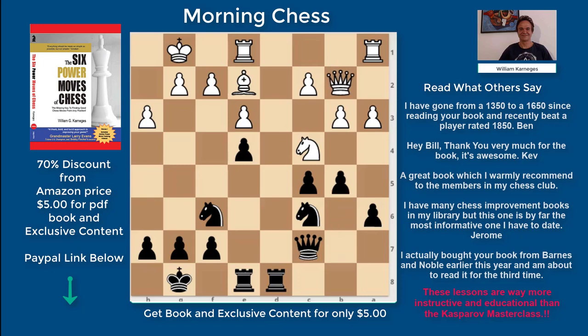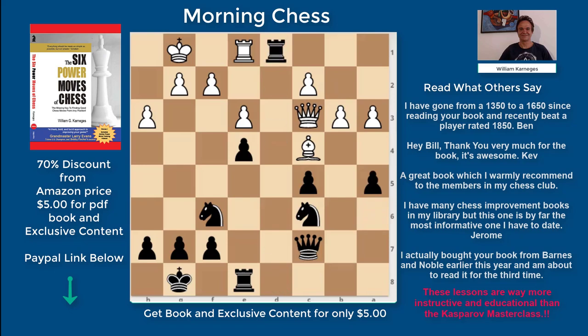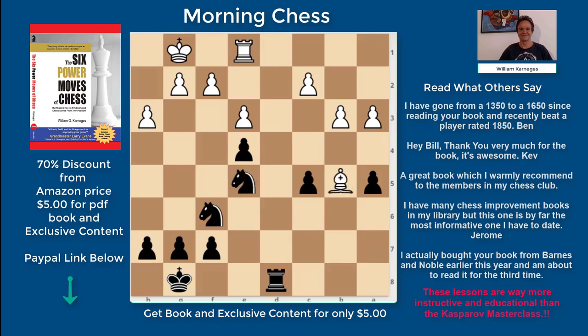The knight has no escape squares. Now it's a matter of technique. He keeps playing because he's a 2100-something player and he thinks I'm going to screw up. I moved that pawn because the bishop was on it — don't give him anything if you don't need to. Rook takes, rook over. I want to trade down while up material. He's forced to trade the queen off.